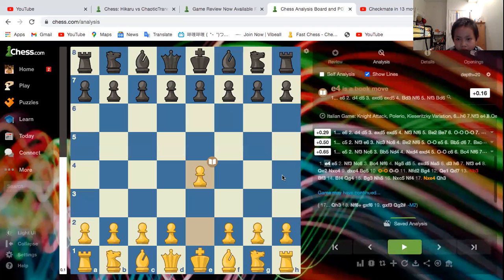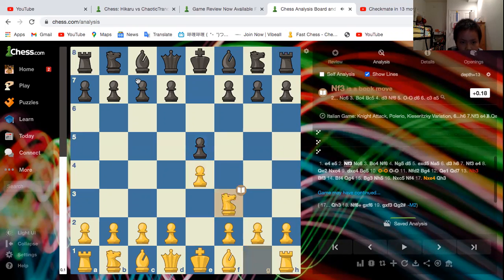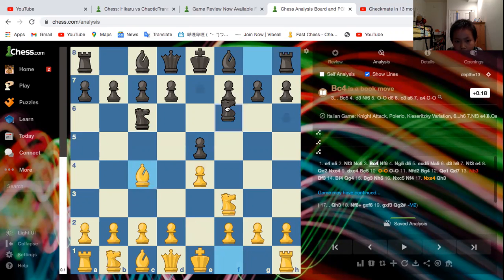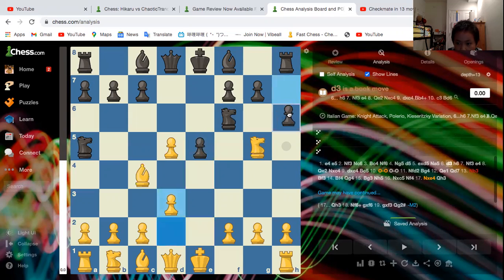This was the game. It started out with e4, e5, Knight f3, Knight f6, and Bishop c4 — this is the Italian game. Then Knight f6, Knight g5, d5, e-takes, b5, Knight a5, d3, and h6, Knight f3.